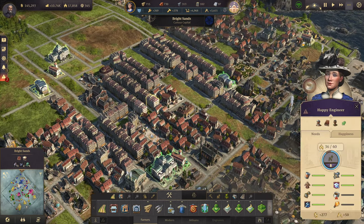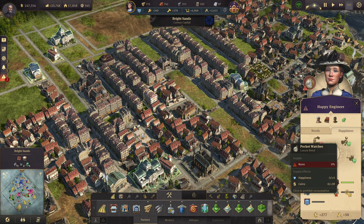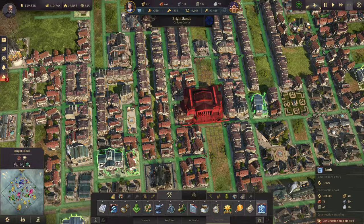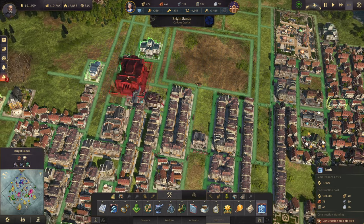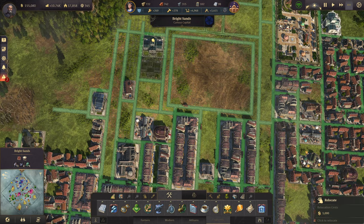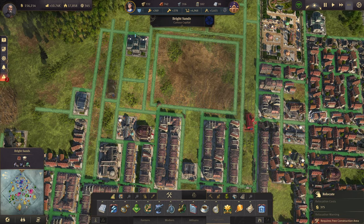Not going to deal with pocket watches just yet — we're going to wait on that. Oh, did I unlock bank? I unlocked bank! We have bank! It's time to make bank... with the bank. Yeah, I know I did that. I'm not apologizing for it — you're just going to have to deal with it.